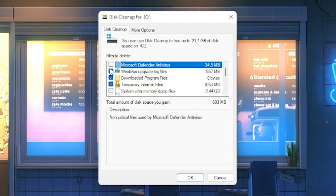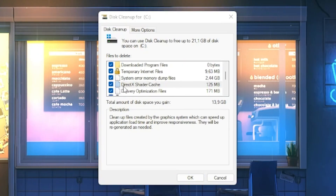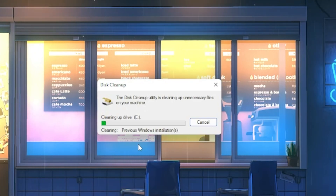I can see I have tons of temporary files, Windows upgrades, Microsoft Defender Antivirus files, and here we have the DirectX Shader Cache — this is our main priority. You can also delete other files like system error memory dump files and delivery optimization files at the same time, but our main focus should be the DirectX Shader Cache since those are the files causing lag and stutter. After selecting the DirectX Shader Cache, press OK. A prompt will ask if you want to permanently delete these files — click 'Delete Files'. It will take a few seconds or minutes depending on your storage speed.